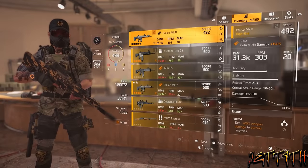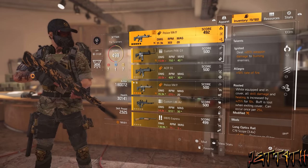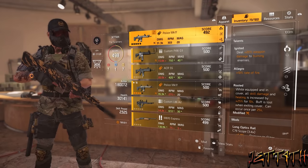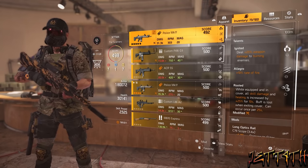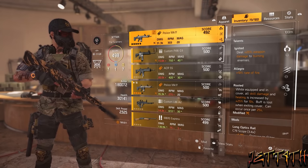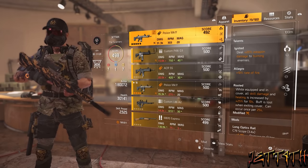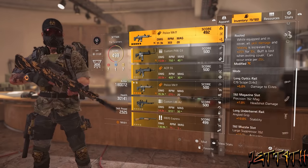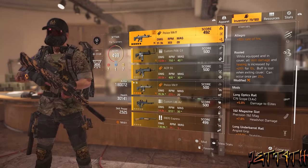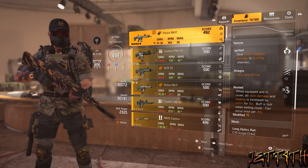For our secondary weapon, we are using a Police MK17 with Ignited — deal 20% damage to burning enemies, which is why we have the incendiary grenades. Allegro: plus 10% rate of fire. Rooted: while equipped and in cover, all skill damage and healing is increased by 25% for 10 seconds; buff is lost when exiting cover, can occur once every 25 seconds. In the beginning of the video I actually didn't have Rooted procced, so your healing will be even insanely faster and better when you do have this perk procced.